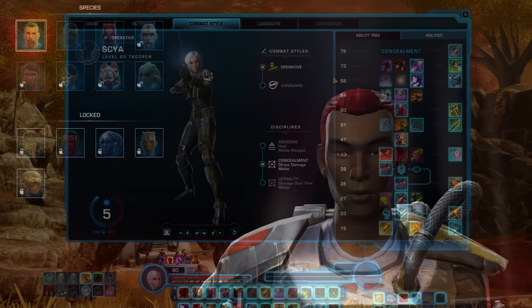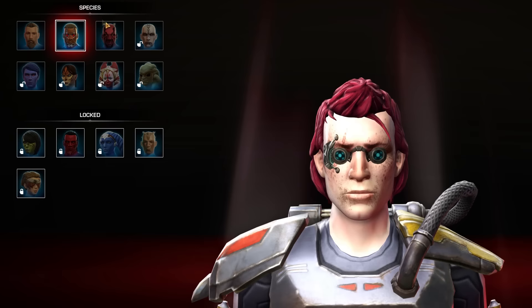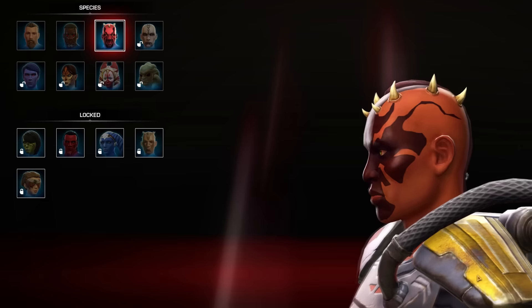Tip 8: On a free-to-play account, you'll only have access to three species — humans, cyborgs, and Zabrak. There are various ways to unlock others, but while all of them are difficult on a free-to-play account, your species doesn't have a major effect on gameplay, so pick the one that interests you most.